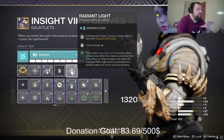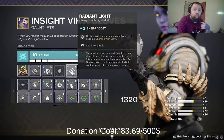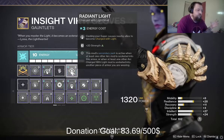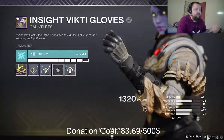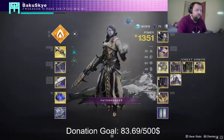The only thing that changes on my sets are going to be my exotics, because we don't know what's going to happen — but I have several sets that are ready on the go for whatever we have to face and whatever I can do to help. For the most part I will be running Radiant Light for the entirety of the run, just to make sure that when I pop my super my teammates will get their Charge with Light.